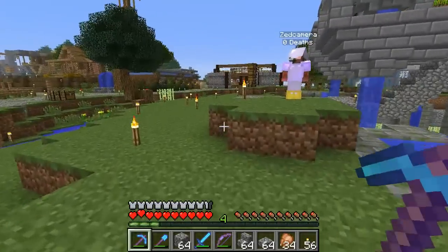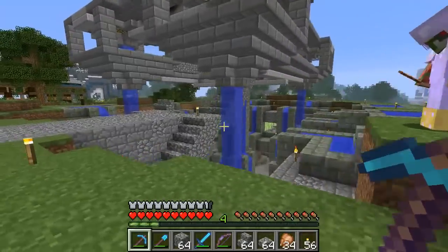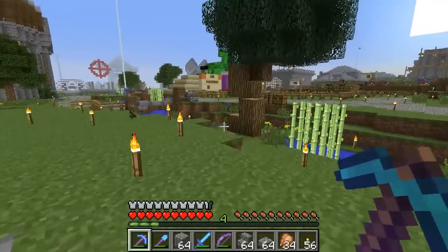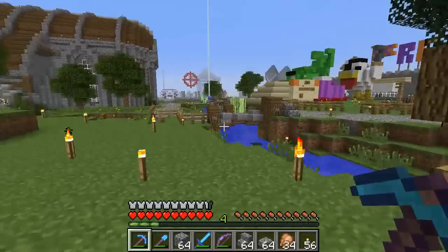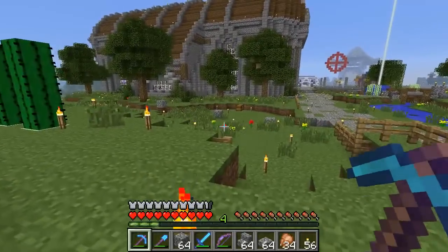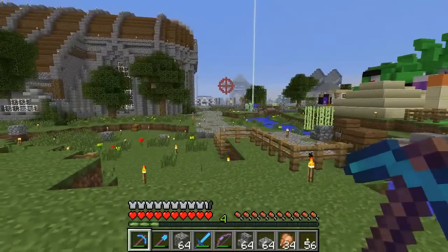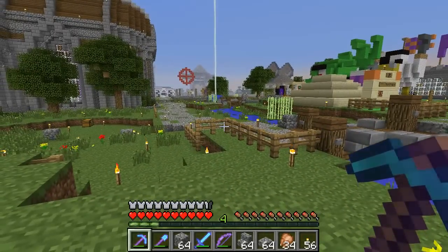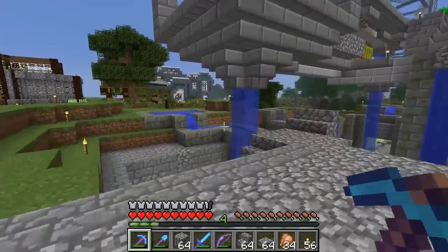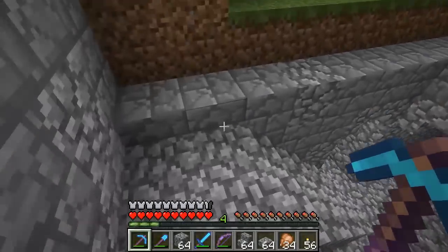I wanted to focus on spawn while I could, because I feel like once 1.7 hits, people are going to spread out a little bit. Maybe what we should do is take the nether hub and build a tunnel out to the new biomes and make a little outpost — not a full spawn town, but just something small where we can all still run into each other periodically. It might be a good idea so we don't get all spread out and never see each other again, and hopefully that will also help this place not become a ghost town.